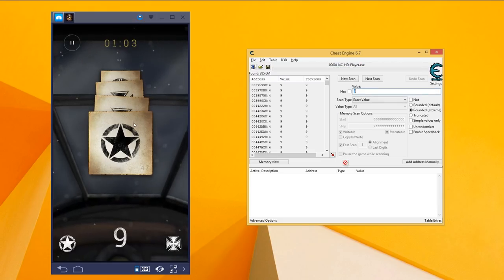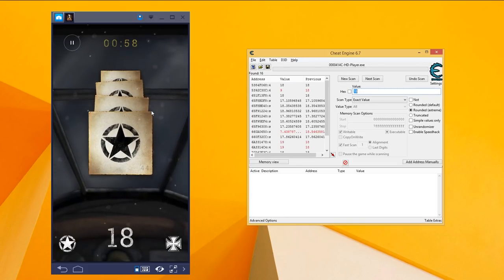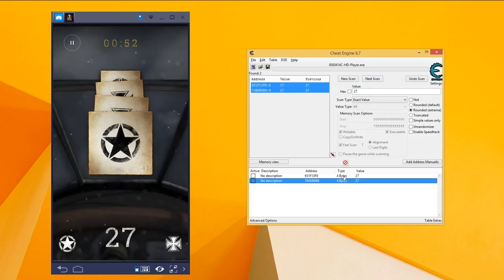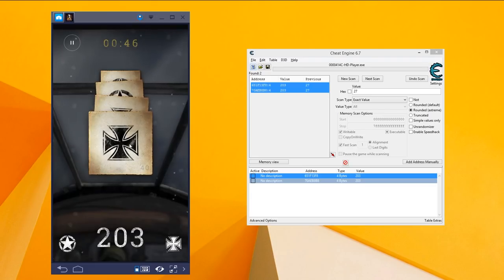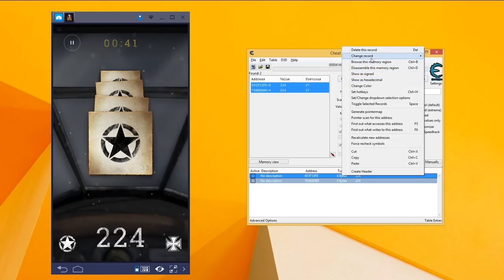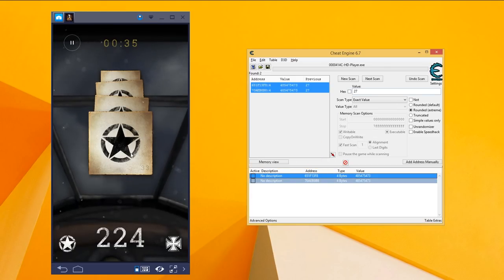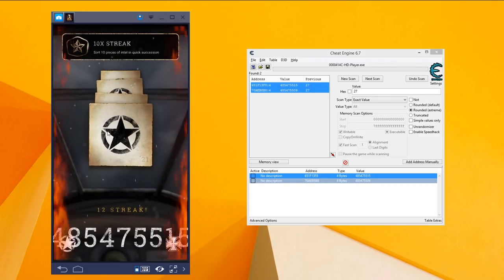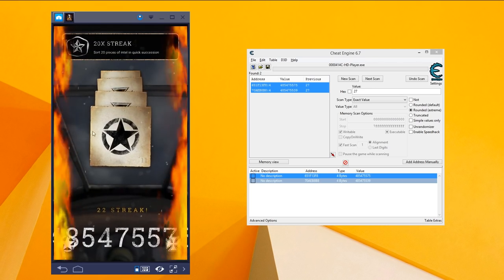Once the scan has completed, go back into the game and complete a few more challenges until you get another number — for example, 18. Then press Next Scan, and do that again until you get to 27, then press Next Scan again. You're then going to export it down into the bottom of the program, highlight both entries, and change the value to 200. As you can see, the value number has changed in the game to 200. From here, change the value again to something like 470,000 — that will get you the max rank and allow you to get an hour of double XP each time you unlock a code. Simply complete the mode and you'll notice you start ranking up.